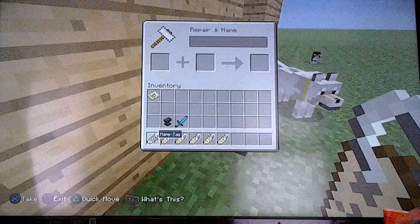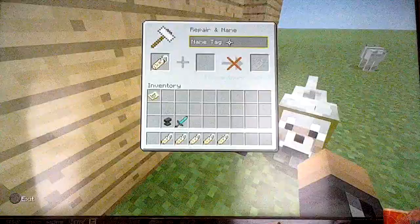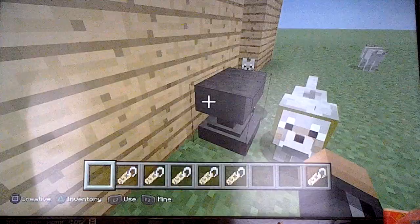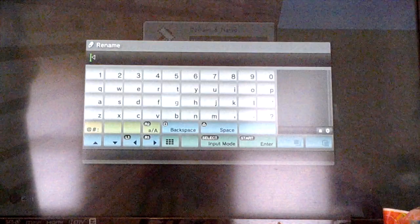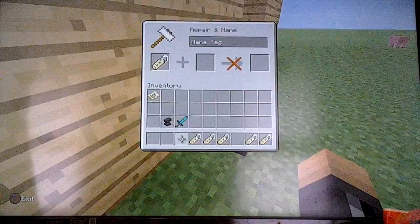There you go — you need name tags. You just press X on the anvil and then you just need to name it. I'll name this one Jan, and now let's do this one — let's name the baby cat Kitty.